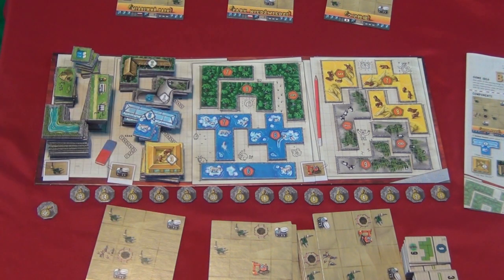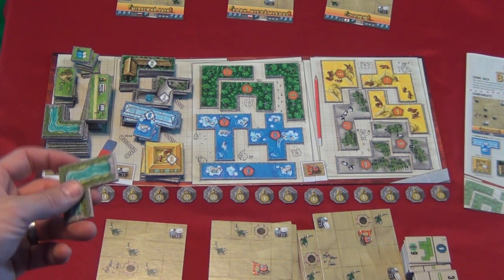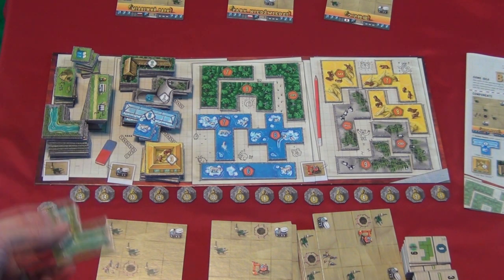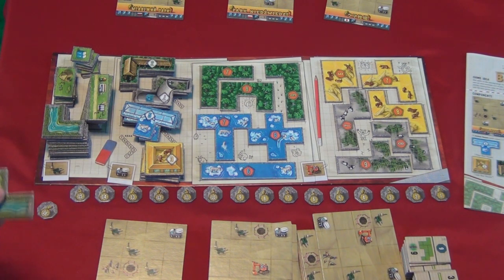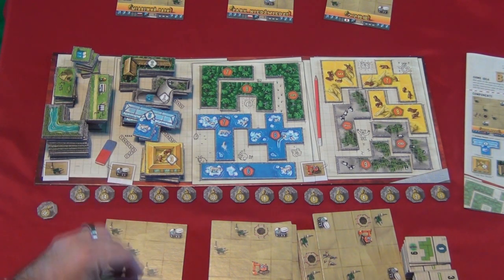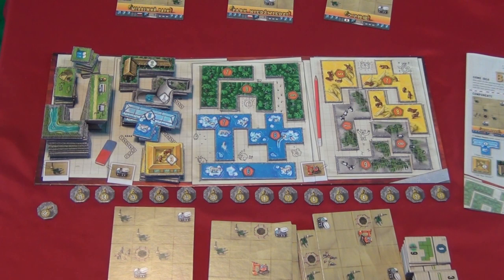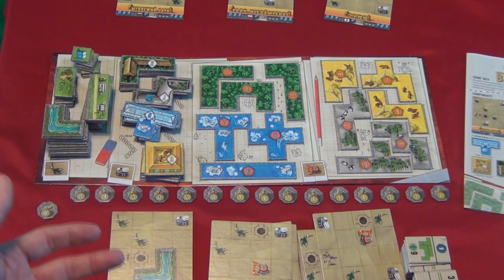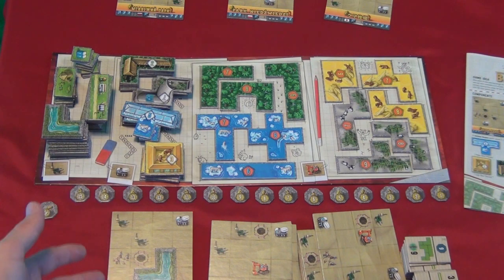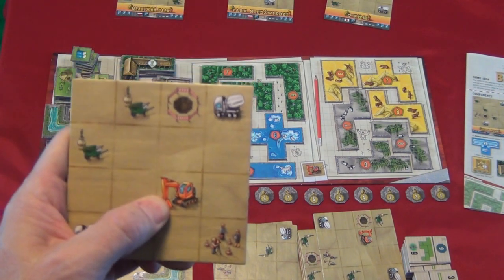On a player's turn, they place one tile onto their board. The first tile can be placed anywhere on their board, but you also want to cover up one or more of the icons on the board so that you get to draw additional tiles. You draw either one tile or a new board for each icon that you cover up. For example, if I placed it here, I'm covering up a wheelbarrow and a cement truck with that first tile. The green wheelbarrow allows you to draw a new green area tile, and the white cement truck allows you to draw a new animal house tile.